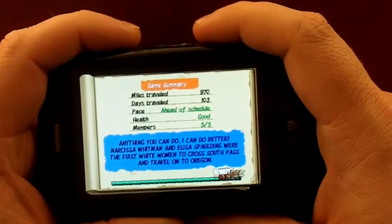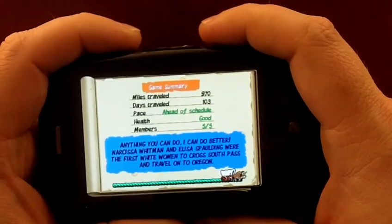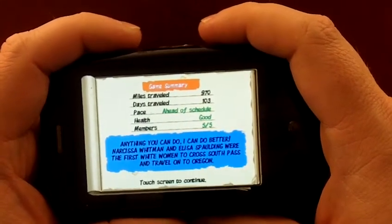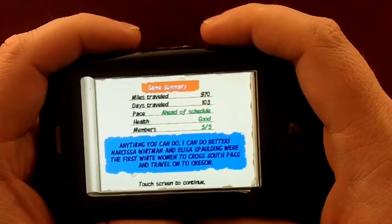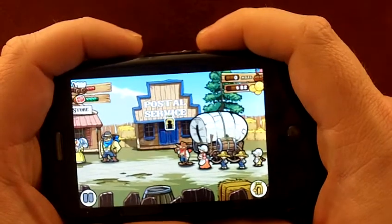The goal of the game is to simply get your family west all the way to Oregon. I think you're traveling 2,600 miles in a covered wagon. What it boils down to really is it's kind of a choose-your-own-adventure RPG. It's very simple, but there's a lot of little mini-games that are fun.